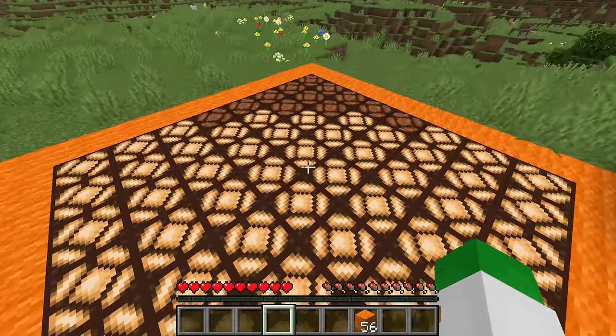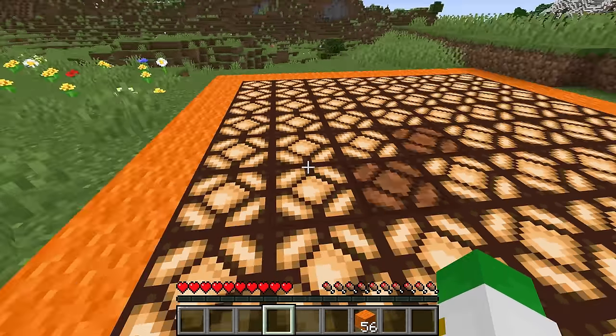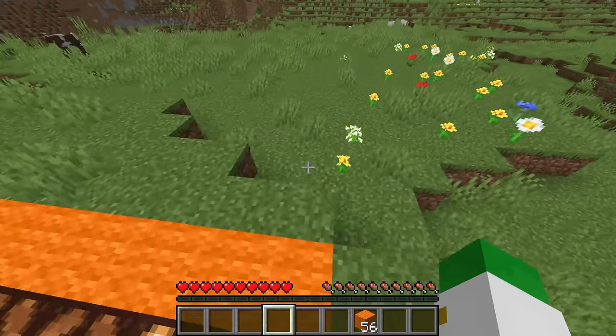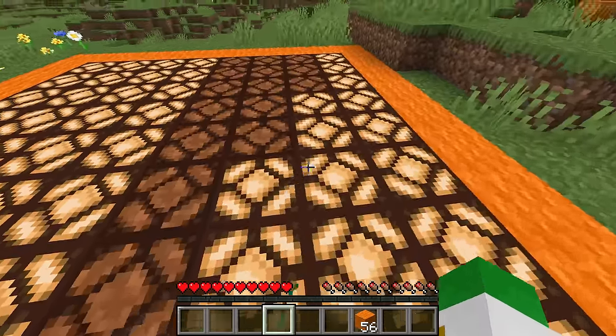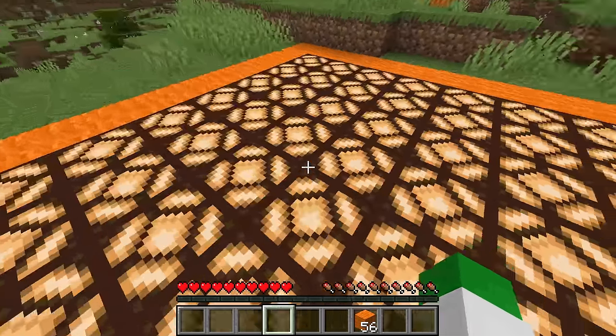Now we have our skulk dance floor — if we walk in it, it'll light up and our movement is portrayed in the lanterns. The more you move and in interesting ways, like somewhat at the corners, you'll notice you can get better and better patterns. And because of the wool around the edge, that dance floor will not light up until you've jumped on it.